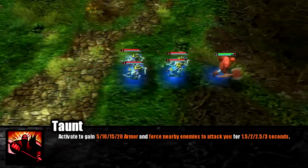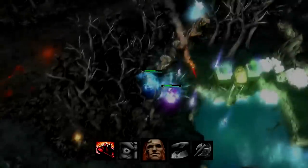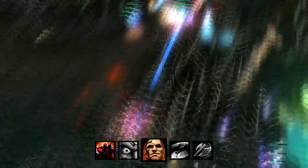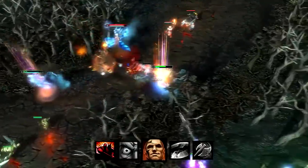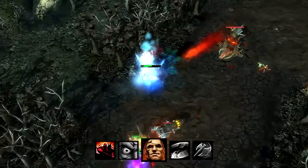Since units are forced to attack Legionnaire, Taunt also stops channeled abilities. With the help of a Portal Key to initiate on unsuspecting enemies, Legionnaire can cause disarray by taunting multiple heroes, forcing them to attack him. Enemies cannot control their heroes when taunted, so they cannot run away.